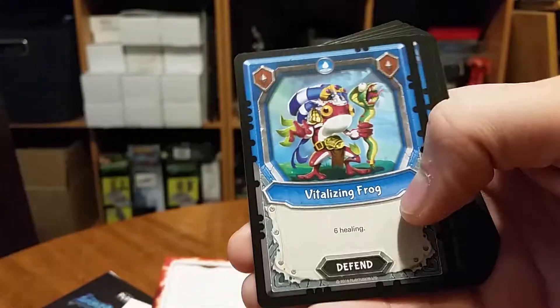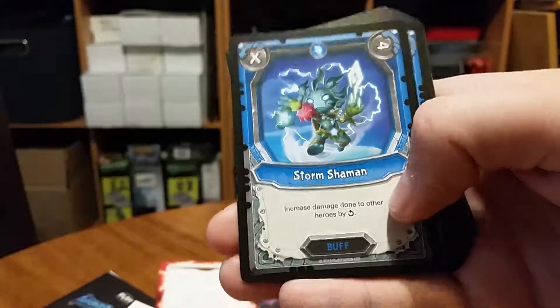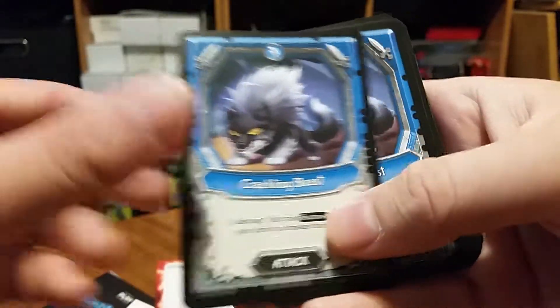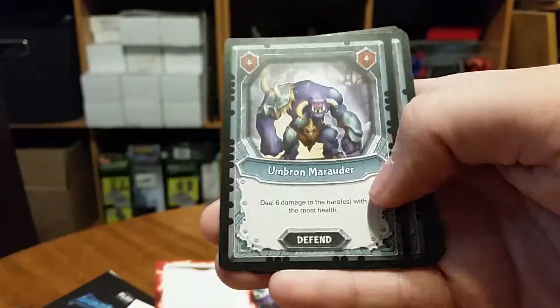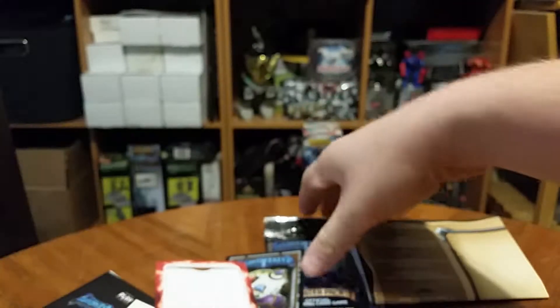Vitalizing Frog, Bubble Fish, Vitalizing Frog, Lightning Bringer, Bubble Fish, Storm Shaman, Spark Wisp, Crackling Beast, Umbren Informant, Umbren Marauder, and last is Umbren Thief. That covers the deck.